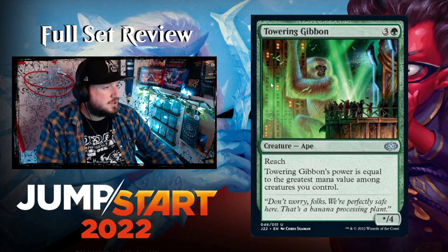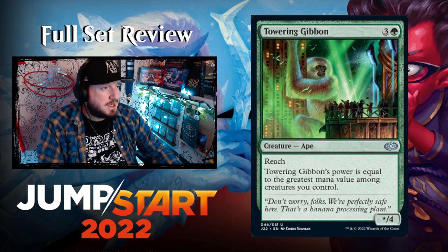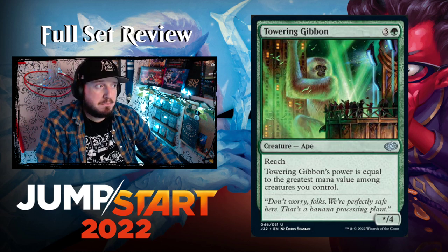Towering Gibbon — three and a green for a star/4 Ape with reach. Towering Gibbon's power is equal to the greatest mana value among creatures you control. It would count itself, so at worst it's a 4/4. At best it could be enormous — whatever your highest mana cost creature is.